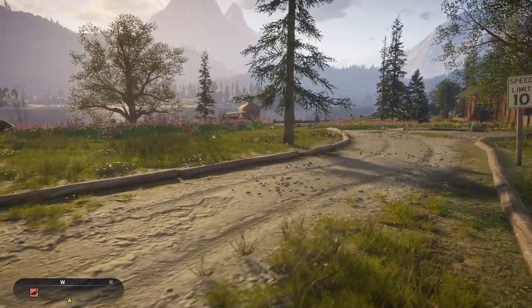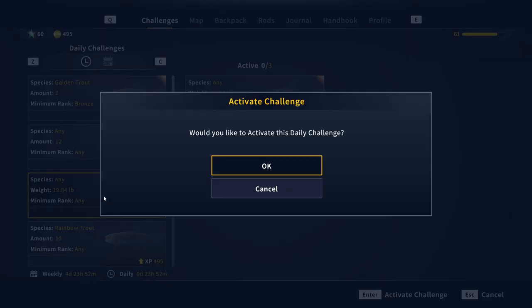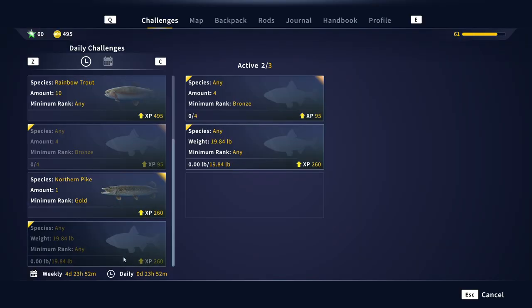As expected, the dailies have reset. Unfortunately we weren't quite able to get all three done, but now we've got 24 hours. Looking through our options — catching 20 pounds worth of fish is one we can definitely get done, and another challenge is to catch a golden northern pike. If we do that, we're looking at probably 75% of the 19-pound aggregate done. I think we can catch four bronze fish just trying to get them. If we activate all three, we should be good to go.